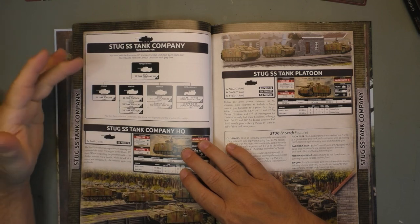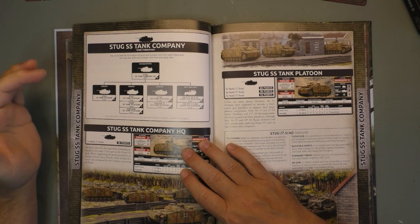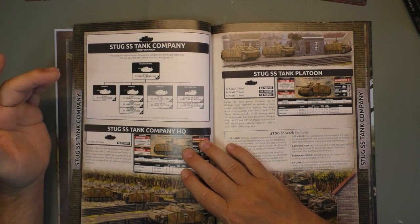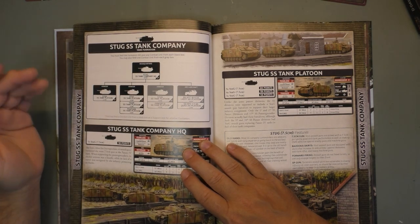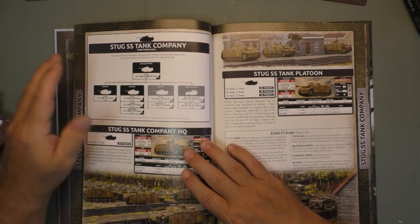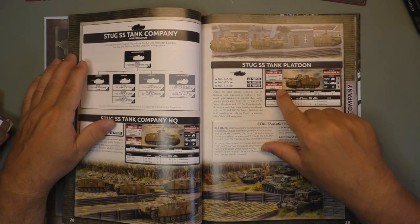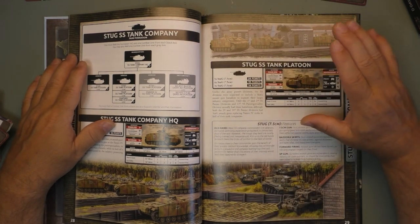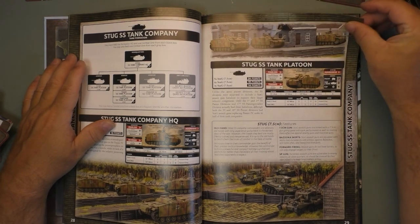For the Stug, it's a similar situation. Tank Company gets your Stug platoon. Second platoon, you have the choice between Stug, Tiger, and Panther. The third platoon would be Stug and Panzer IV. Then the anti-aircraft — the small AA platoon or the quad AA platoon. It's pretty standard for every tank formation. The pricing and Trained assault ratings still reflect the Waffen SS stats. Old Hand is still in effect, and you have to keep your formation HQ really nearby.